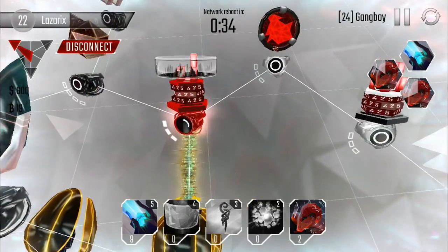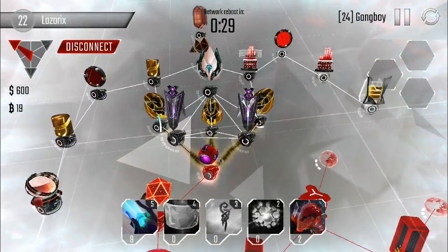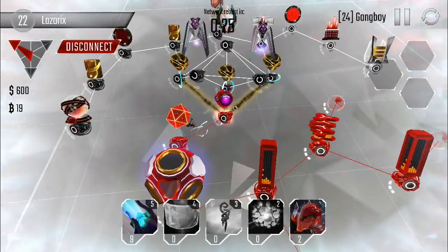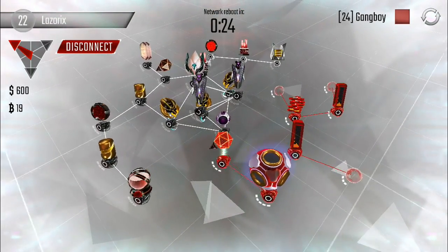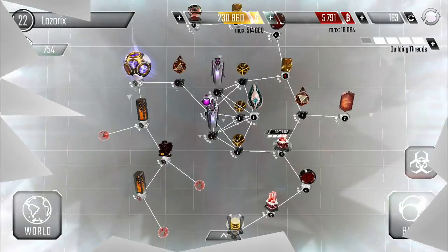Look at that — he used two battering rams. That was not a very good strategy at all, and this guy's level 24. Not sure what he was thinking. I mean, I beat my own base — if you want to know how to beat my base, just watch my last episode.